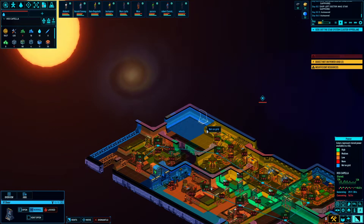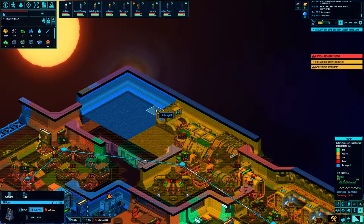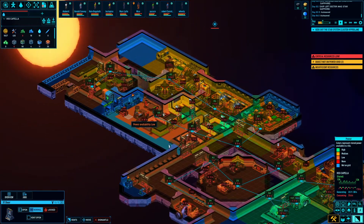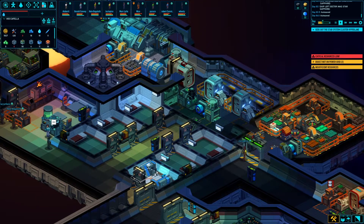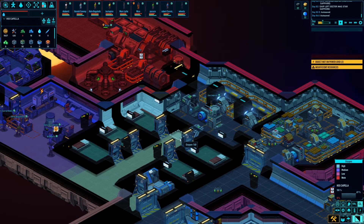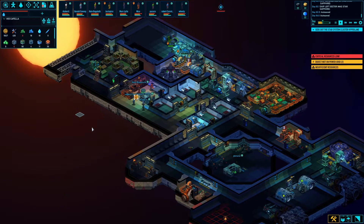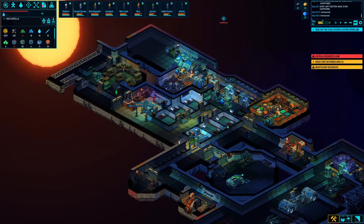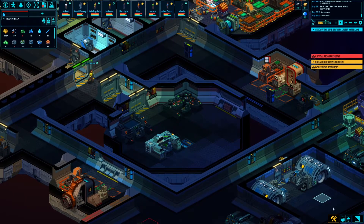My intent eventually is to have a few solar panels feeding a power capacity node or two or three — a battery bank essentially — and then that will be the power that this draws off of. It won't draw off the actual main grid. The only thing the main line will be powering will be the critical systems. That's my goal, I think that'll work fairly well. I wonder if I should put a second vent here just to really get that flow going. They're getting kind of low on O2 up here.